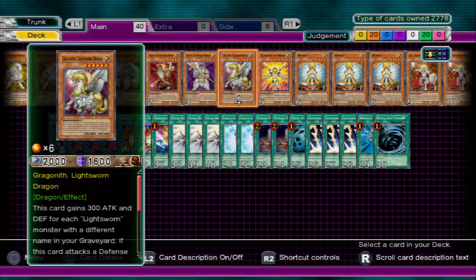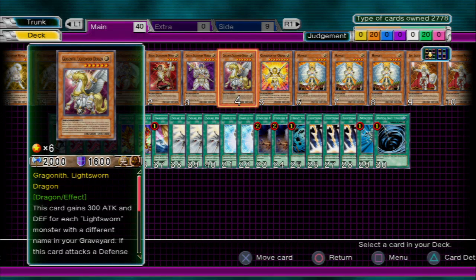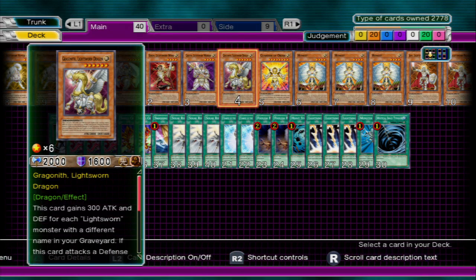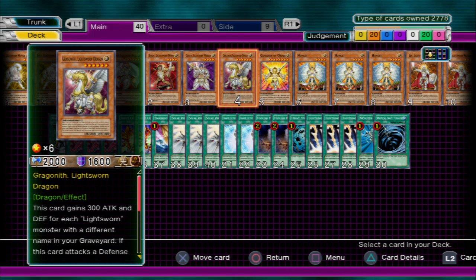Now the Dragon — the Lightsworn Dragon. He does piercing damage, and he also gains 300 attack for every Lightsworn in your graveyard, so he's pretty lethal. It's going to be very rare that you actually get him out, unless you're fortunate enough to draw a Monster Reborn or bring him out some other way.